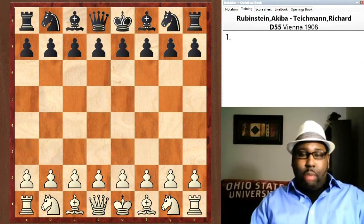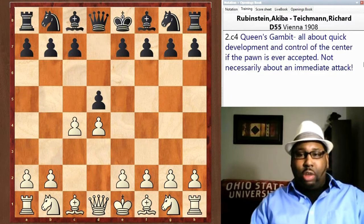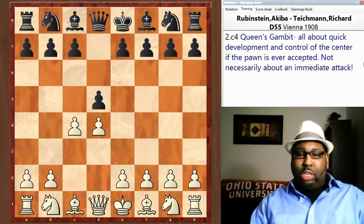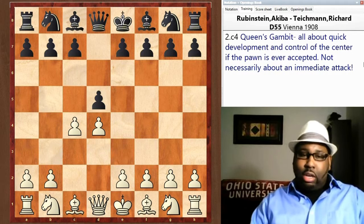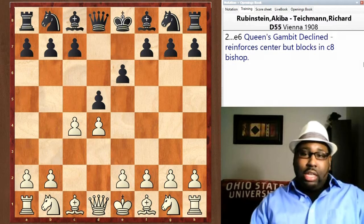Let's get into it. Here: d4, d5, c4 — this is the start of the Queen's Gambit. The Queen's Gambit for White is all about quick development and getting a positionally better game, getting control of the center. If Black ever takes the pawn on c4, White will have two pawns in the center and be able to develop fast. It's not necessarily about a quick mating attack.